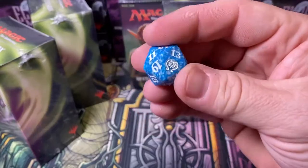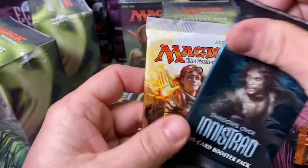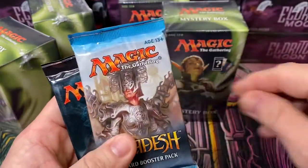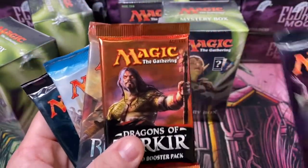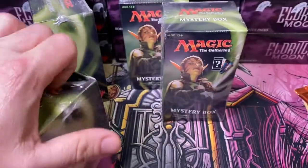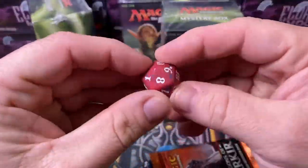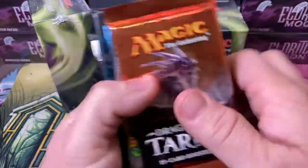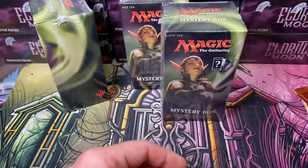Our first pack has an Aether Revolt Blue Dice. It has an Oath of the Gatewatch, a Shadows over Innistrad, the wonderful and beautiful Kaladesh, its partner in crime Aether Revolt. This one has a Dragons of Tarkir and an Eldritch Moon. Box number two has a Red Aether Revolt dice, another Dragons, Aether Revolt, Kaladesh, Shadows - pretty much the same stuff there.